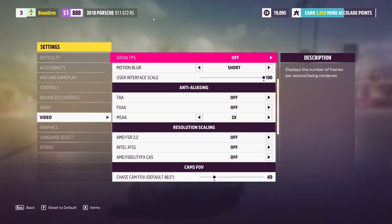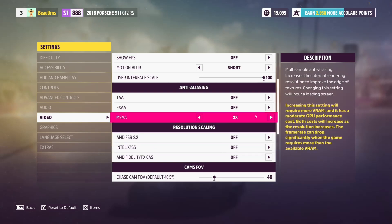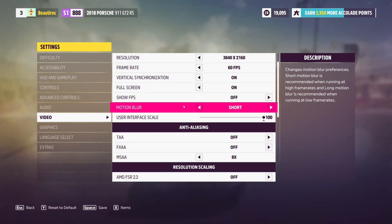Today's another big day for Intel Arc owners. We have XCSS added into Forza Horizon 5, so we're going to test it out and see how it performs. We'll start with higher settings, test out XCSS, and compare it to FSR, which we also have access to, to see if it improves performance.